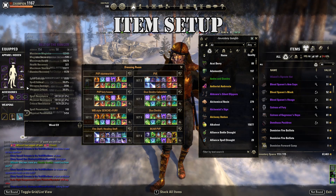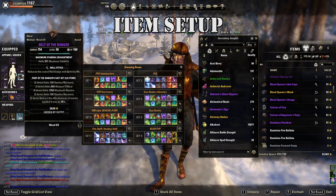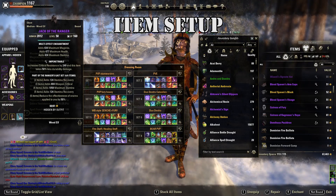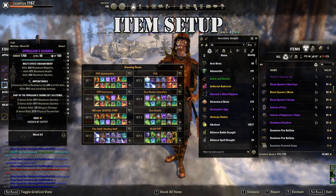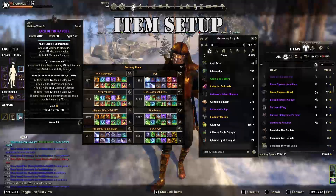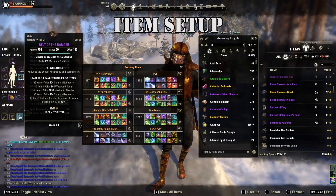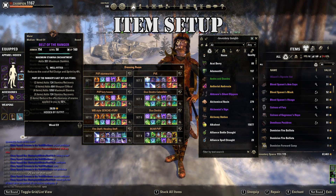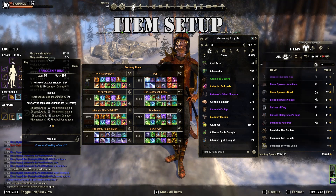You can use this set on the jewelry or on the body — you can buy it, which is the really good thing about it, and it's super cheap. Get all impenetrable pieces. On the body pieces you want five impenetrable and two Well Fitted, because we're using a six-medium one-heavy build, and with two Well Fitted you can dodge roll way more and avoid way more damage.